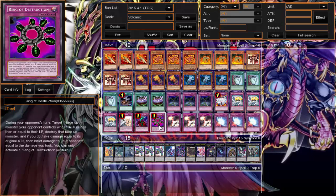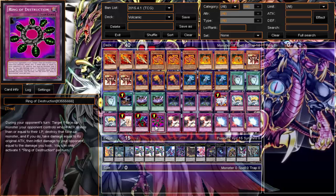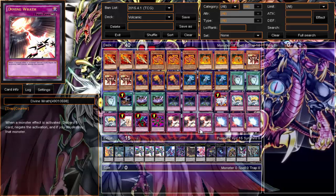Bottomless Trap Hole is a staple. Ring of Destruction is pretty much a staple — I should be using the TCG art, not the OCG version with grenades on it. Compulsory is kind of going down while Ring of Destruction is going up. Divine Wrath — I needed a discard outlet for when I don't get Blaze Accelerator Reload. Out of all options — Phoenix Wing Wind Blast, Karma Cut — I like Divine Wrath the best right now. It's a counter trap, not a lot of people play Wiretap, and it negates monster effects from hand, deck, or graveyard. Even against a Bujin search, Divine Wrath handles it.